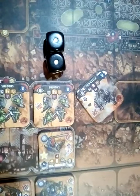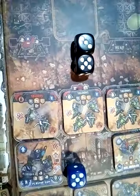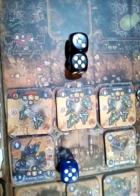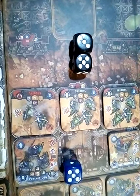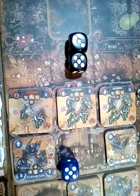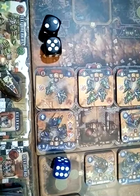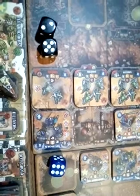One unit shoots at Sergeant Adialis but completely misses. Another unit shoots at the plasma gun unit, manages to hit, but they get their armor save. The last unit also manages to hit, but the armor again saves the day for the Space Marines.